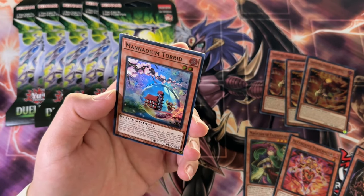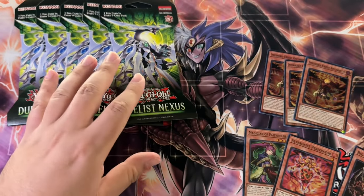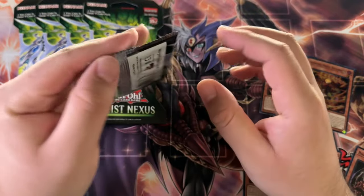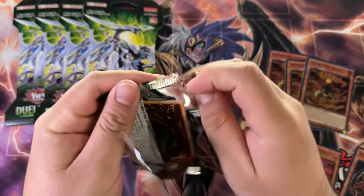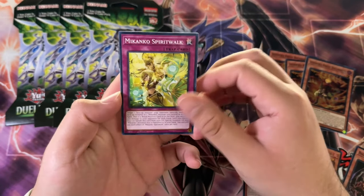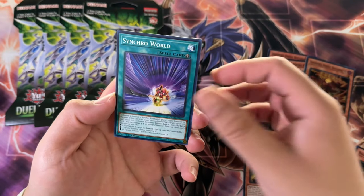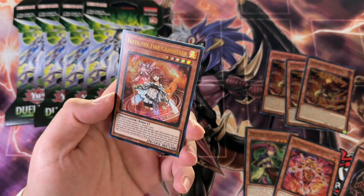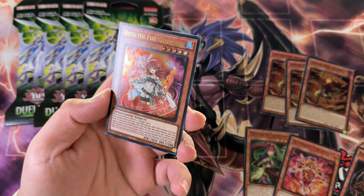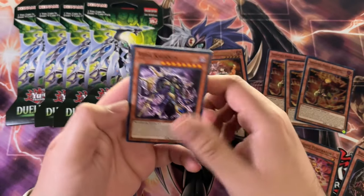I'm kind of losing focus here. We need to pull a Quarter Century Rare or a Secret Rare. Maybe we've even pulled an Ultra Rare — maybe that's why these blisters were on sale. We finally got an Ultra Rare: Heat to the Fire Channeler. I don't think this is worth anything, though. We'll put it right there.